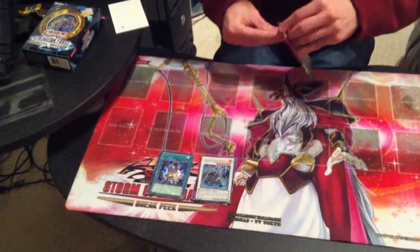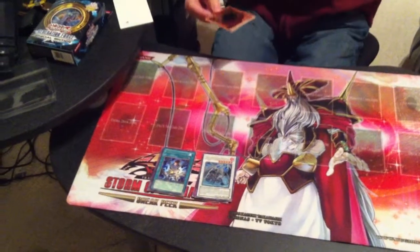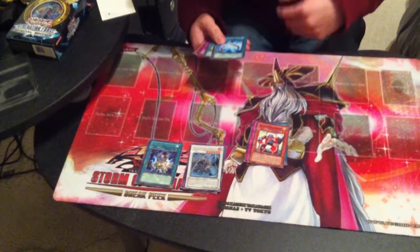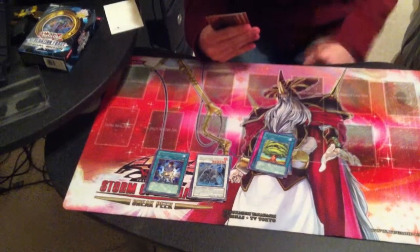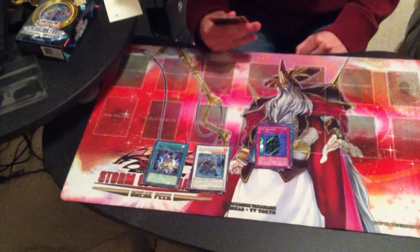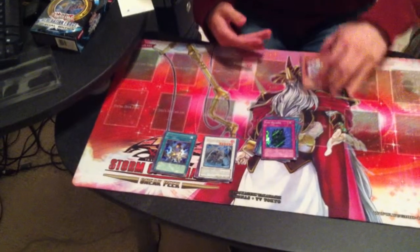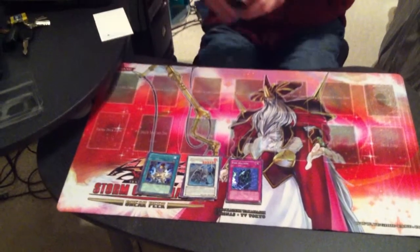Last pack, and then we'll move on to the Generation Force Special Edition. We got Teleport, Morphtronification, Morphtronic Cameraman, Morphtronic Chord, The World Tree — hey, a secret! Time Machine. Not bad. Wall of Ivy, Plant Food Chain, and Morphtronic Clocking. So wow — two holos in one special edition. Nice.